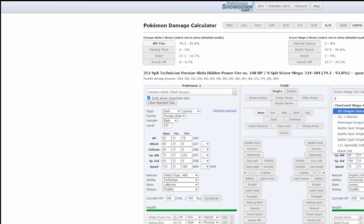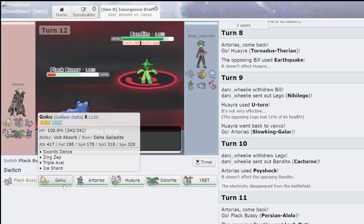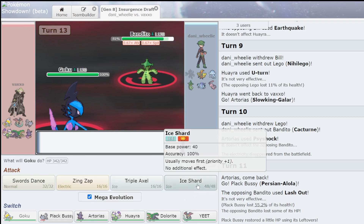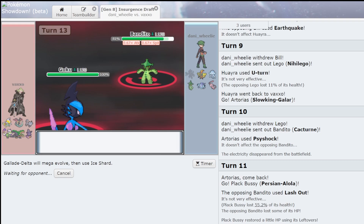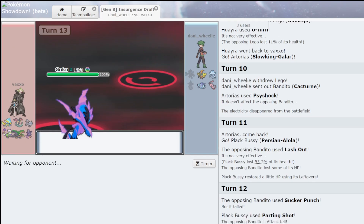Let's see Cacturn, whatever he is. And then I will have 165 — Ice Shard straight up kills. He's in, I click Ice Shard. You can try and Sucker Punch me all you want. See this is why this mon is so good — because I have STAB priority. Shadow Sneak is good and all, but STAB priority.